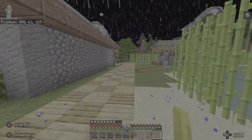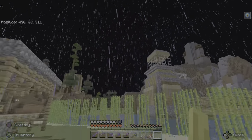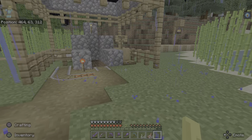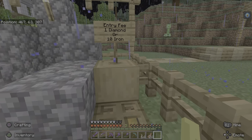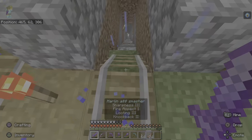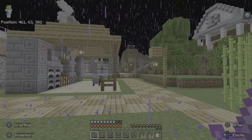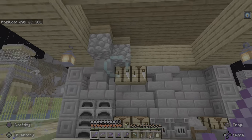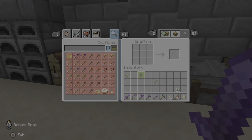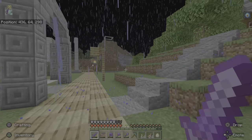Moving on. I don't know why someone would sleep in the lighthouse of all places — we got a full-on bed, crafting table, furnace, books and everything in there. So why are they sleeping in the lighthouse? Here's the mine — I'm not going to go down there because it's far down and there's nothing down there. Here is the blacksmith. We got the anvil right here, furnaces, crafting tables and stuff.